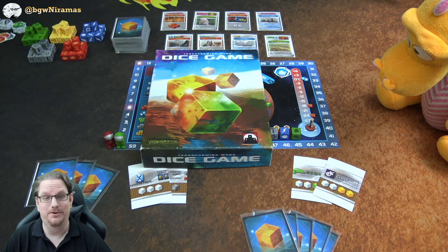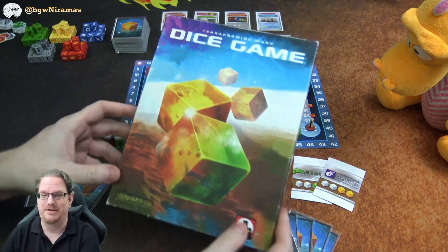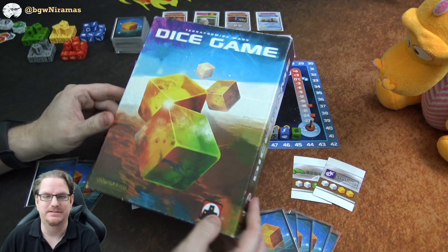Hello, welcome to Boarding Games with Neuramas. I'm Joseph, here with Racko, and we are excited today because we are going to play Terraforming Mars: The Dice Game. It's going to be really fun to show you this upcoming game from Frick's Games and Stronghold Games. It's a prototype with prototype components, so things might change until the final release — I can't say when that is, I just know it's in the future.